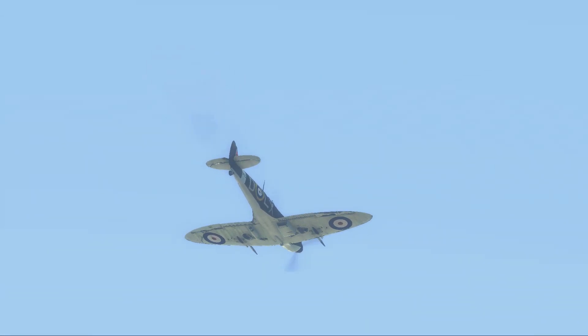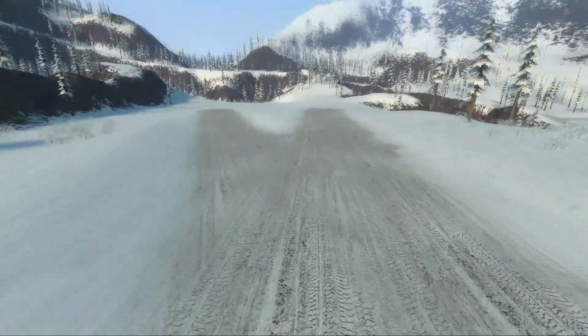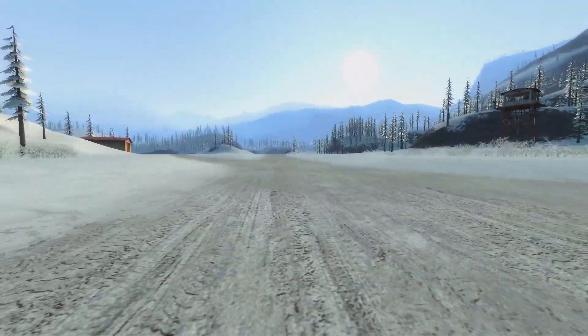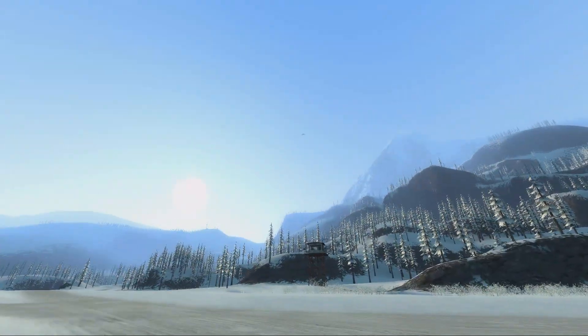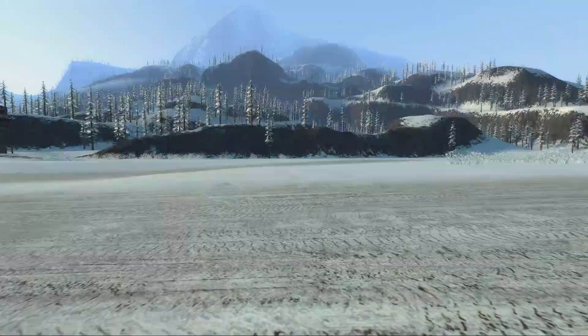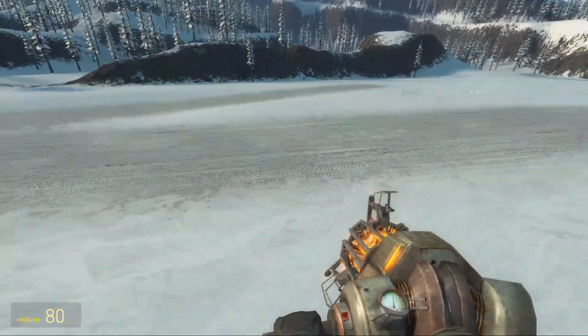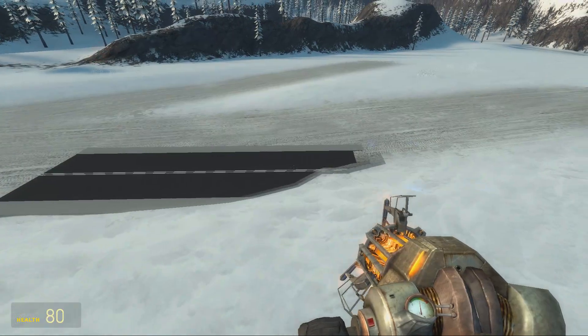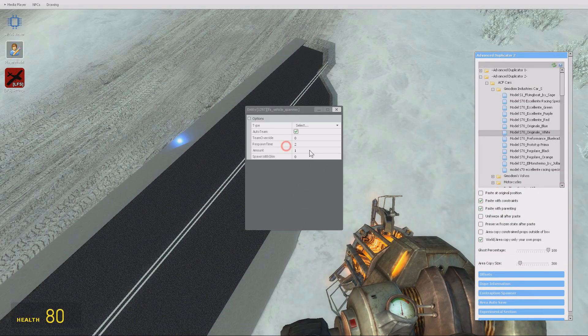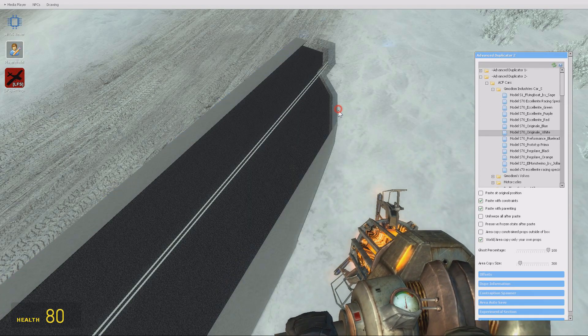That's a Spitfire, and it's evil - it wants to kill us. It also has AI integration, so you can actually make any of these planes AI fighters and they will battle you. You can also set them to three different teams, which is cool. We also have a vehicle spammer - if we click C and right-click on this, we can make it spawn a selected model.